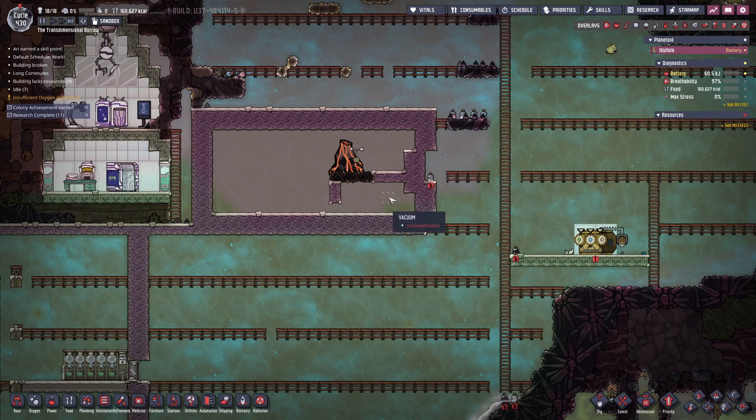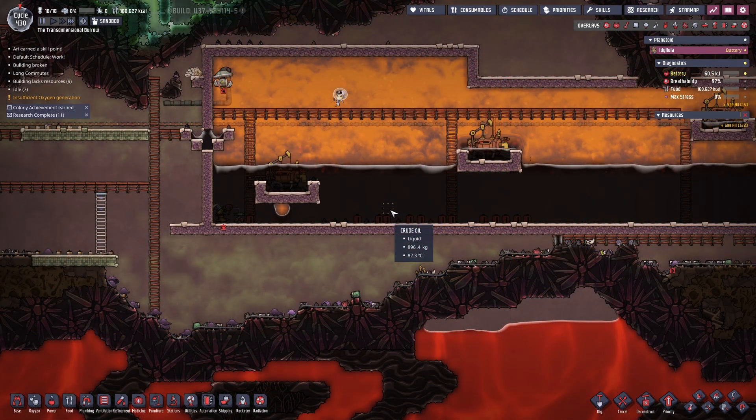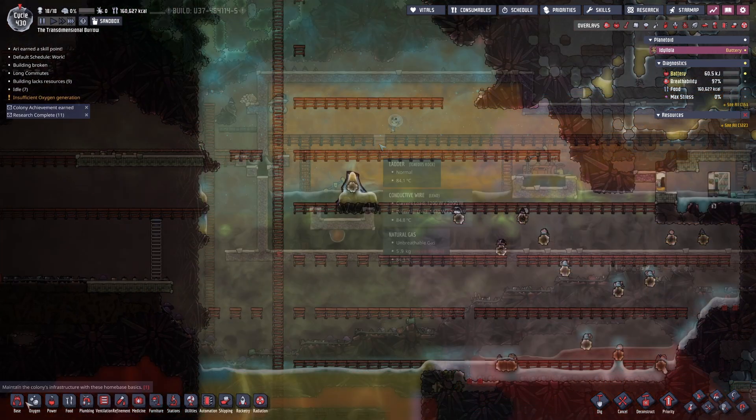Here you can see that I've enclosed a volcano for later use, and some time has passed — I now have a plentiful supply of crude oil.